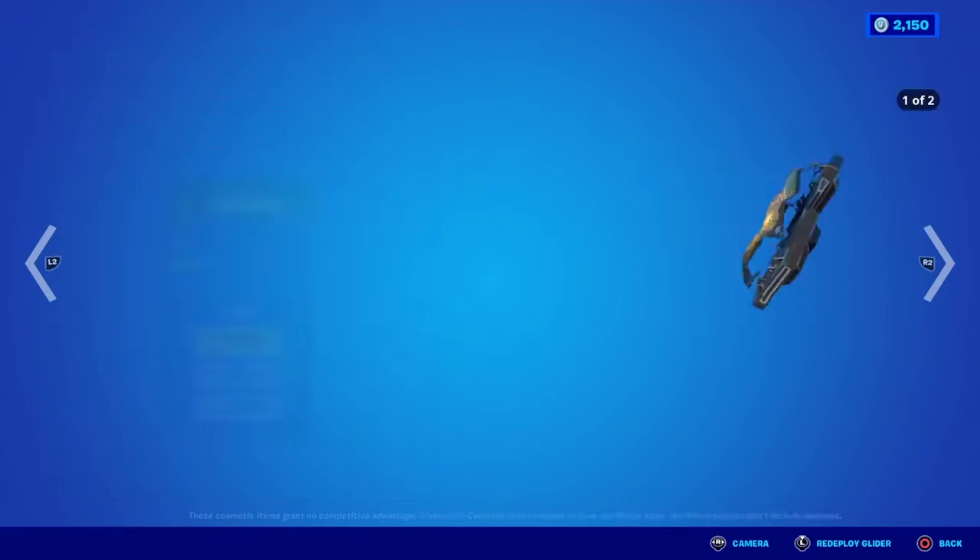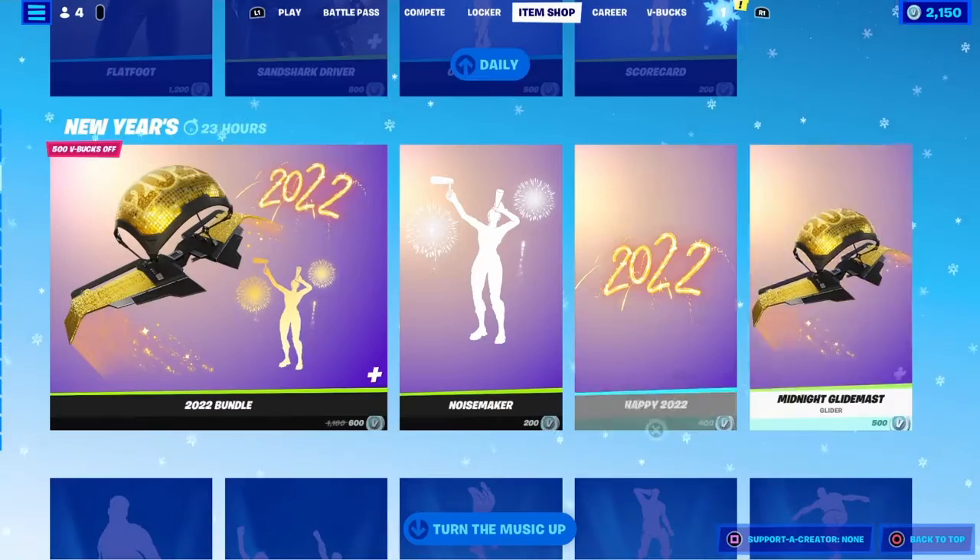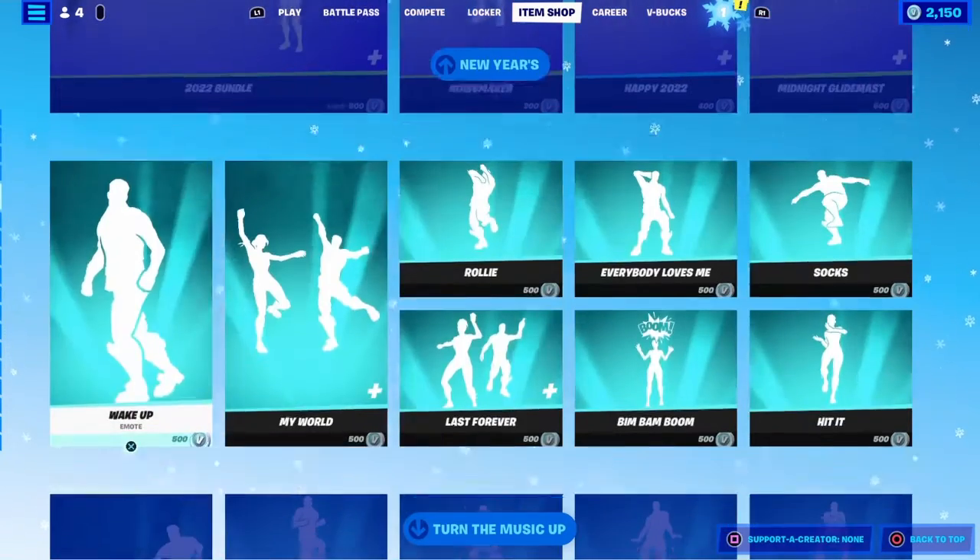The second style has no '22' appearing — it's the exact same thing otherwise. The bundle is 600, the emote is 200, back bling is 400, and the glider is 500. These are all very cheap, so I wouldn't mind you getting these.